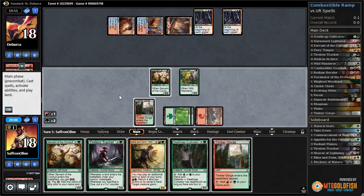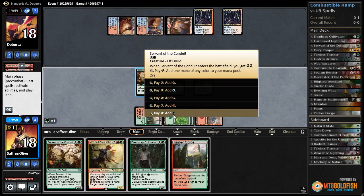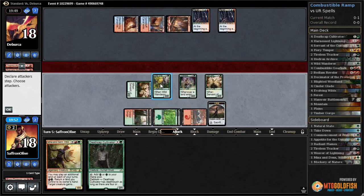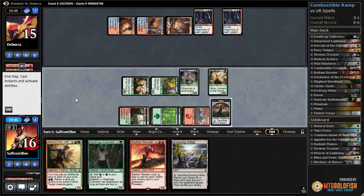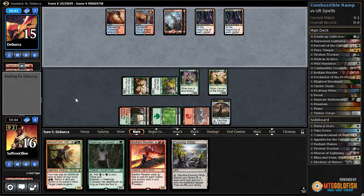One, two, three - Tireless Tracker. Servant of the Conduit. Play a Timber Gorge, get a clue, get in with Wild Wander - hope that our opponent doesn't manage to blow us out. Bedlam Reveler and Evolving Wilds - so we take two there.